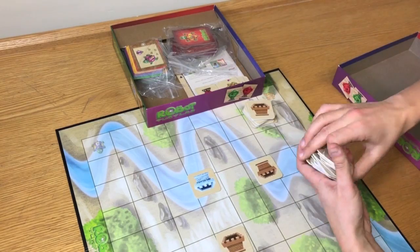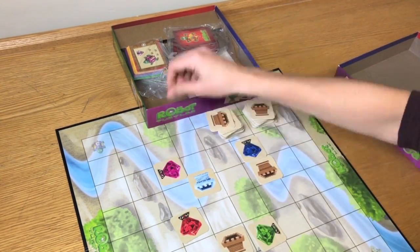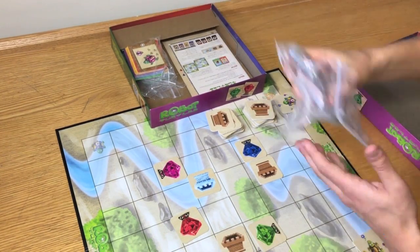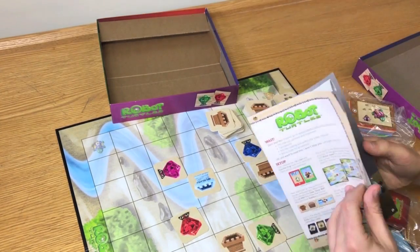It costs about $20. Inside the box, you get a game board, 4 robot turtle tiles, several command cards, 4 jewels and stone and ice wall obstacles, along with an instruction manual with tips and ideas for more advanced gameplay.